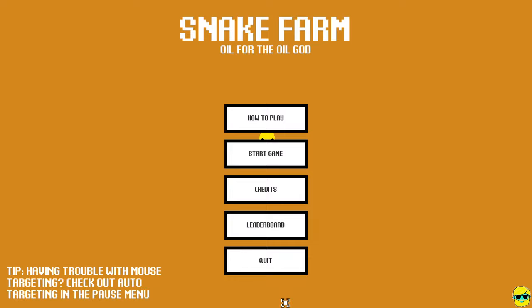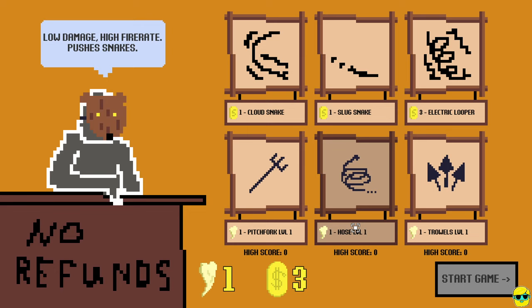So let me go out and start the game. Low damage, high fire rate pushes snakes. So we're fighting snakes in the garden, and the Cloud Snake gives off clouds of poison gas and gives two oil. I have three coins and one tooth, so what do I want? Do I want a hose? Do I want a pitchfork? Do I want trowels?